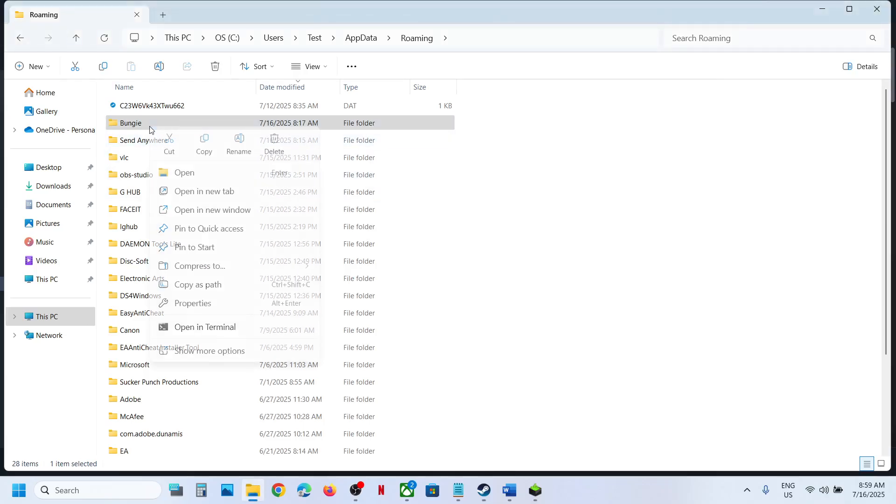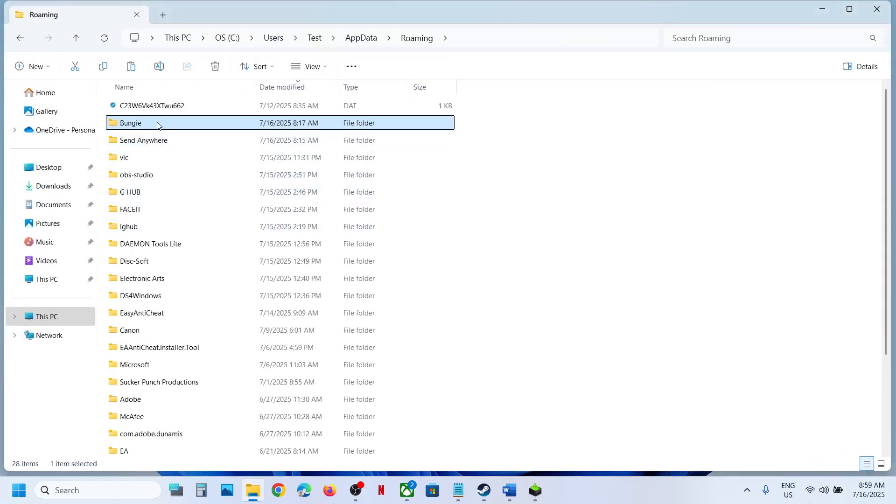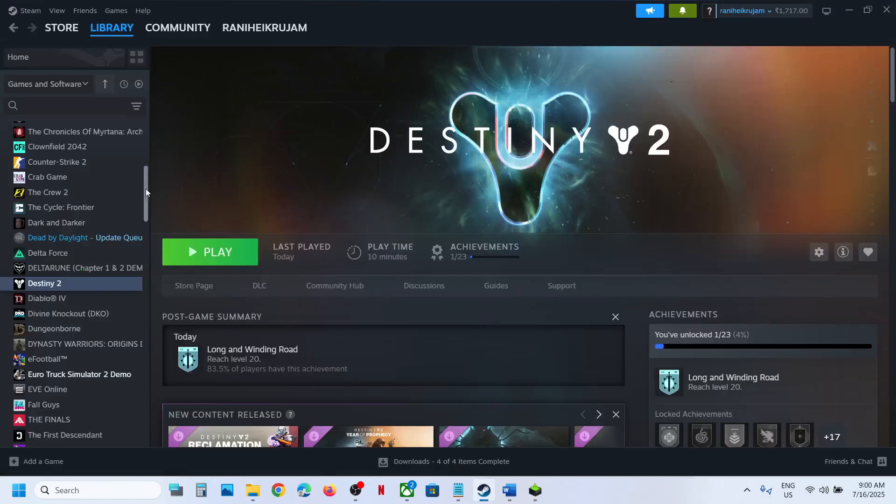To create a backup, copy the Bungie folder and paste it to the desktop. Once the backup is created, right-click on the game folder, click Rename, and rename it to whatever you want. Once the rename is done, launch the game and check.